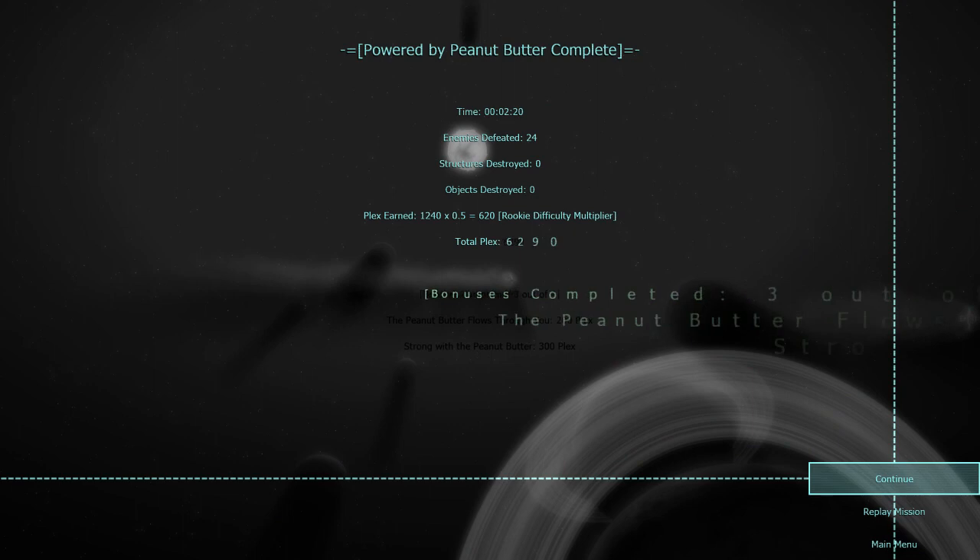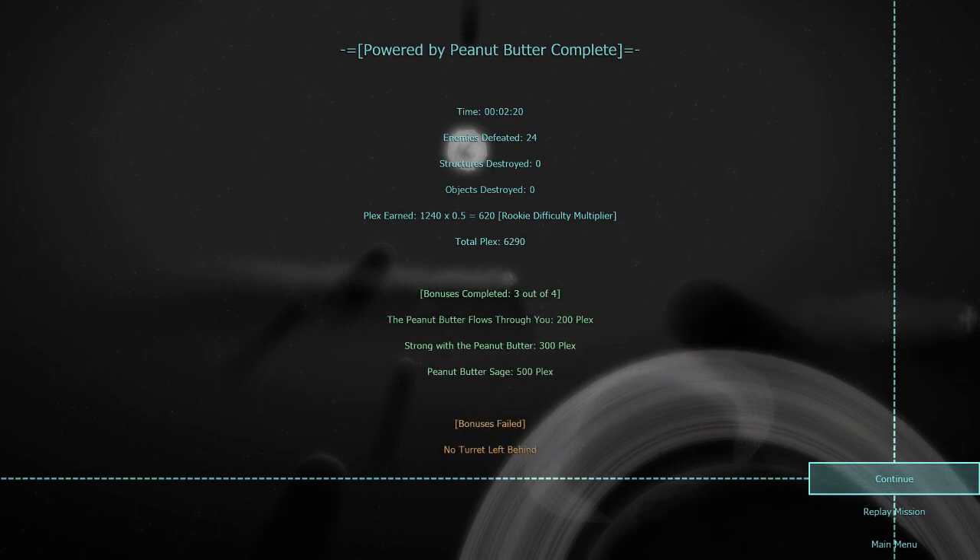Alright, that was an easy mission. What I was talking about before I got rudely interrupted — I think this game is based on a novel that one of the writers of this game wrote. It must be a fun read; I may have to check it out. You can also get it if you give them enough money on Kickstarter, I believe. But I think that's it for episode 2 of this miniseries. Next time we go on with more peanut butter. Thanks for watching, I hope you enjoyed it, and see you next time.